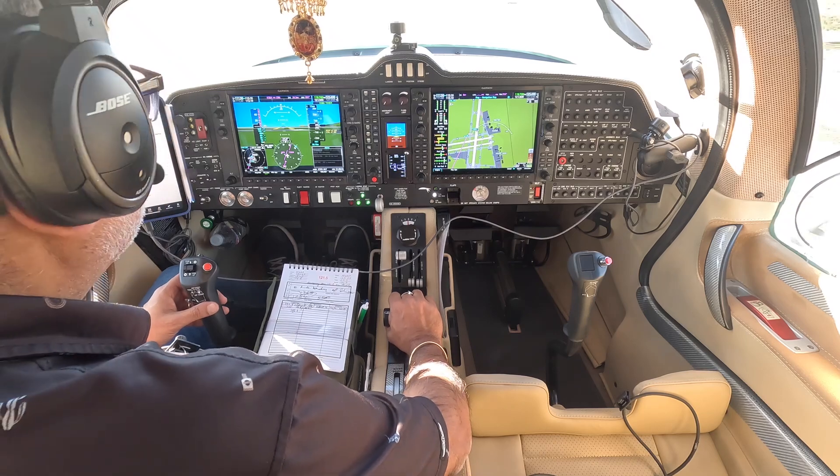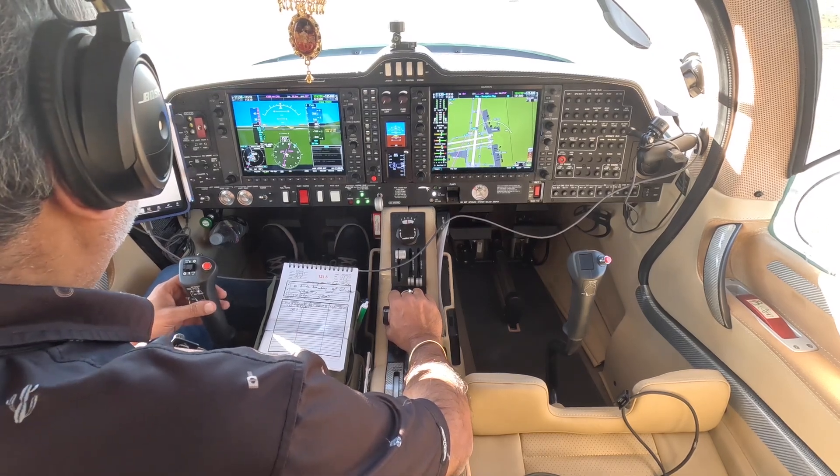N630 Romeo Tango, Santa Barbara Tower, runway 1-5 left, clear for takeoff. Readback: 1-5 left, clear for takeoff, 630 Romeo Tango.